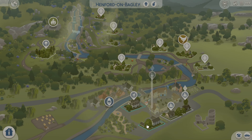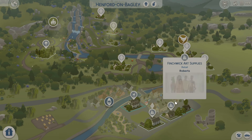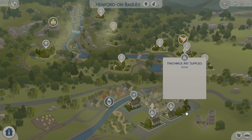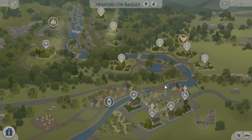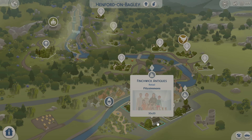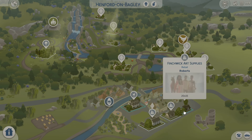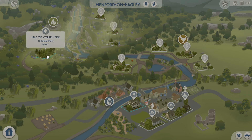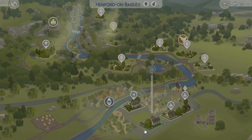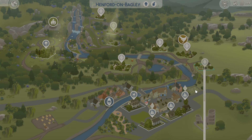Now we're in Henford-on-Bagley. I personally prefer how Sweetie handled this section — using one area for businesses makes more sense. There's still the Gnome's Arms but it looks more up to date, an antique shop, a bookstore, and an art supply store. Lots of stuff for your sims to do. There's also a park that looks like it's been renovated. Look at all these animals — I need to go back in because it's probably bogging down my save file.